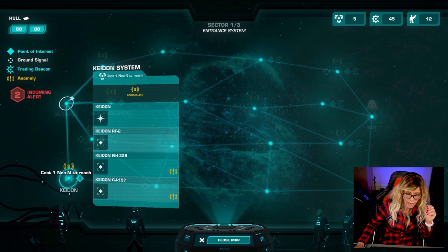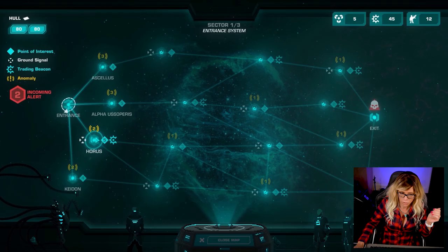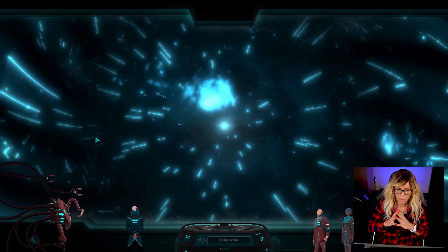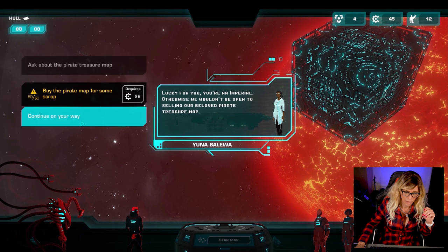We're going to go for the one with the battleship wreckage. The reason why is that planets give you the most resources. Any story elements I'm going to skip past because I don't want to spoil the game for you.